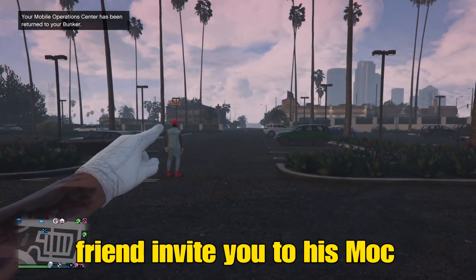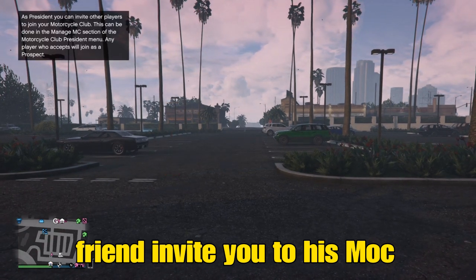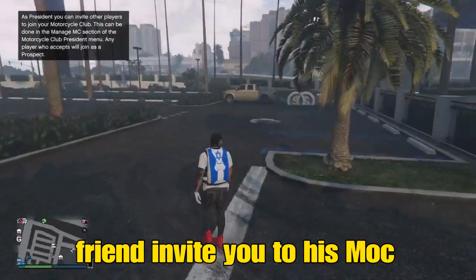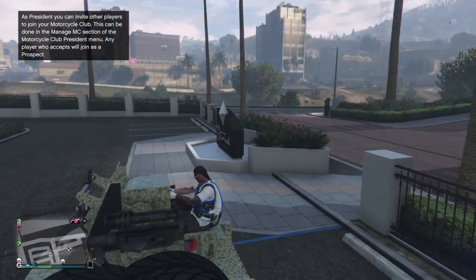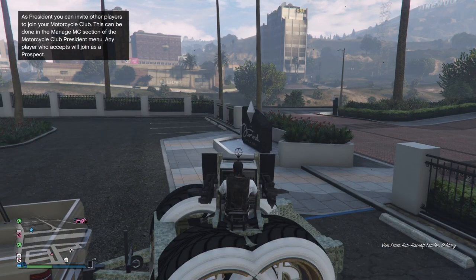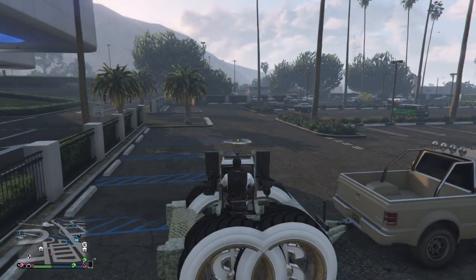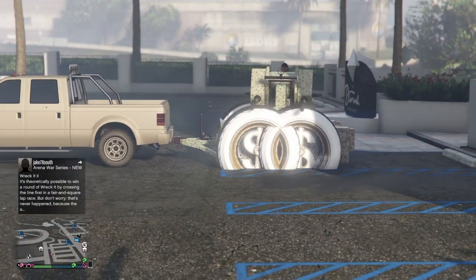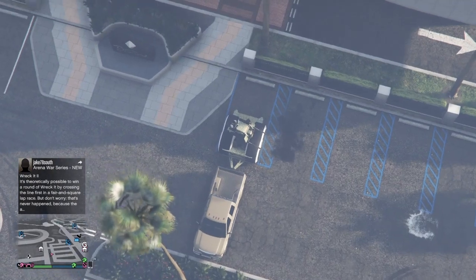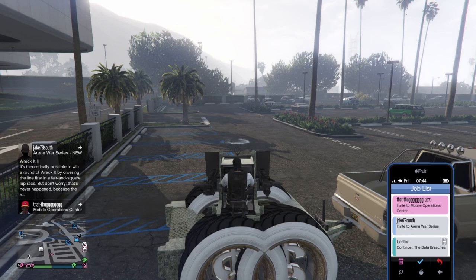My friend is hard glitched — he'll need to go to creator then come back and send me an MOC invite. If you've done one of the new off the radar methods, just kill yourself and he can request his MOC and send you an MOC invite. But since my friend used the old glitch-out method, he had to go to creator. When he comes back he'll spawn in his bunker and send me an MOC invite. I'll hop on my anti-aircraft trailer and wait for that invite.